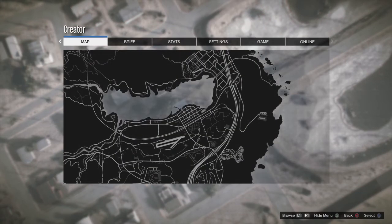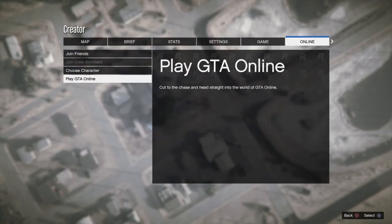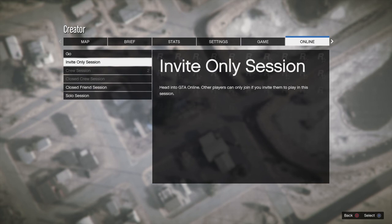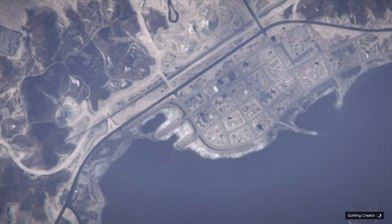Then you want to press Options to go to your map — this does work on Xbox as well. Go to GTA Online and spam X on Invite Only, spam as fast as you can until it starts moving up like this. That should be it for now and you'll see why it does that in a second.